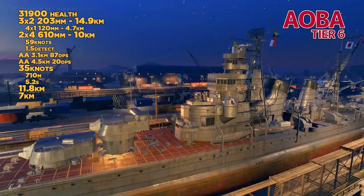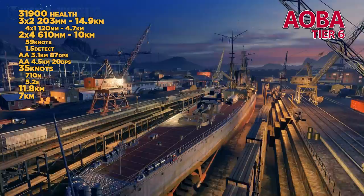At tier 6, we've got the Aoba. It has six 203mm guns, 10km range torpedo systems, terrible AA protection, great speed, good maneuverability, and great concealment.